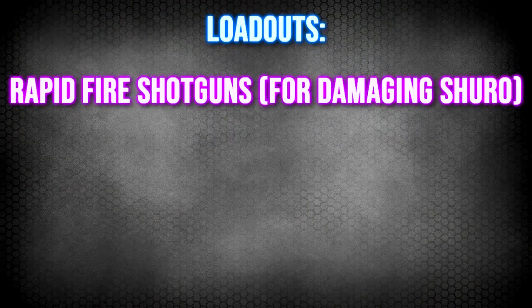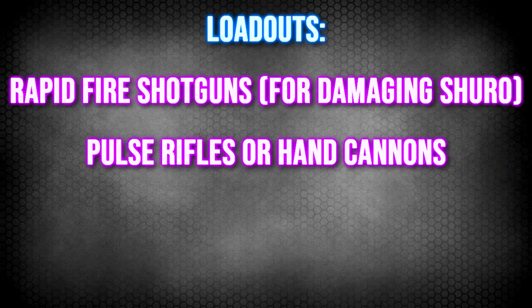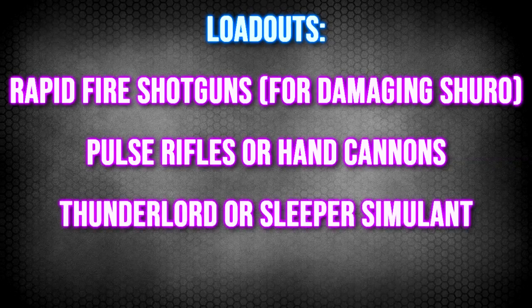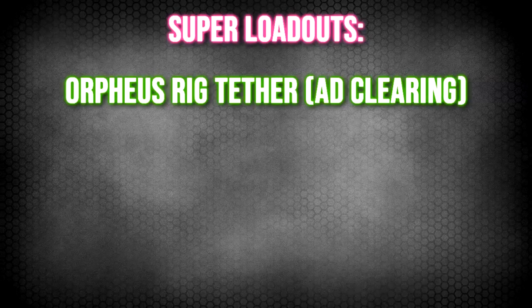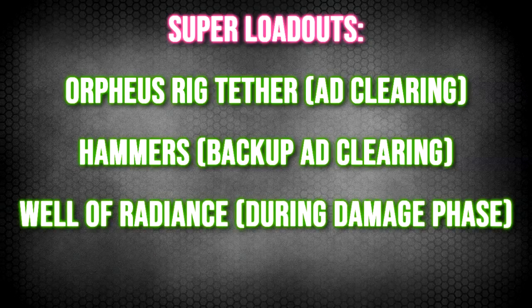A shotgun for damaging Shurochi, a pulse rifle or hand cannon, and a Thunderlord or Sleeper Simulant. To be honest the only thing really necessary in the loadout is the shotgun as add clearing will most likely be done with supers. For our super loadout, have the hunters on Orpheus Rig tether, have the titans on hammers for backup add clearing, and have the warlocks on Well of Radiance for damaging Shurochi.